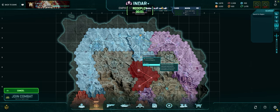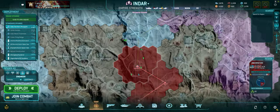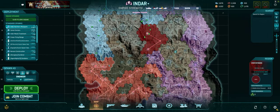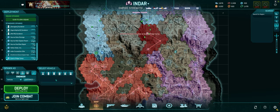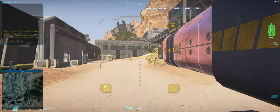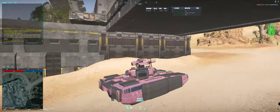Let's redeploy. Quartz Ridge is actually where the fighting is going to be, so let's put down a mobile armor on Indar and hit it. That is a big old cannon — that thing is huge.